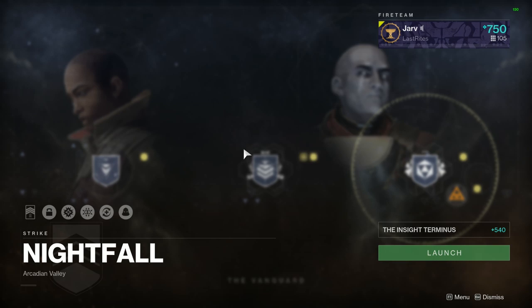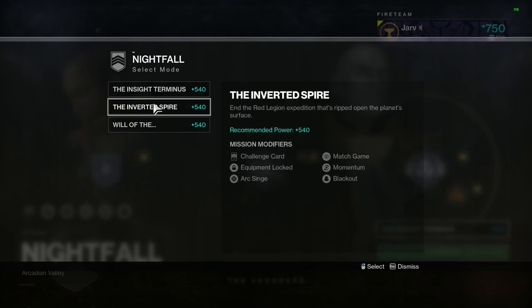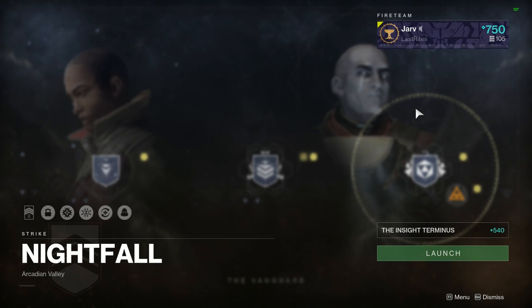Looking at the Nightfalls for the week: we have the Insight Terminus which grants the Long Goodbye sniper rifle, the Inverted Spire with the True Chromatic Ghost Shell, and the Will of the Thousands which has the Worm God Incarnation transmat effect. If you're after any of those rewards, the Nightfall is a farmable activity, so definitely jump in.